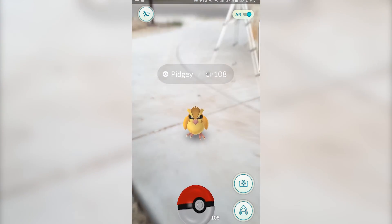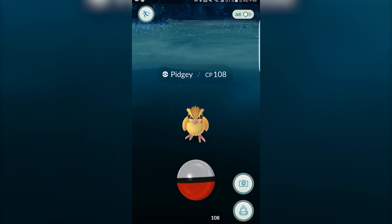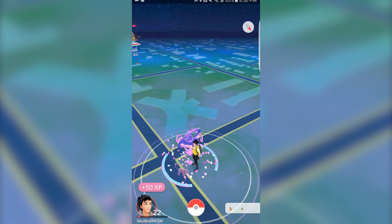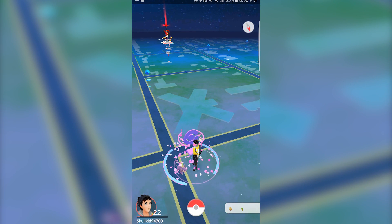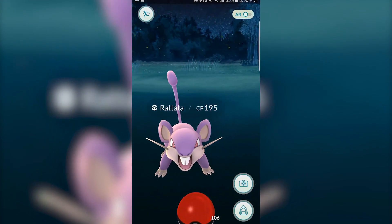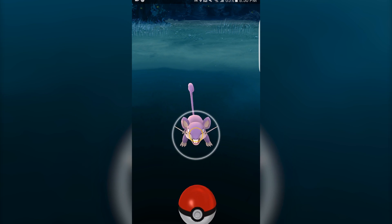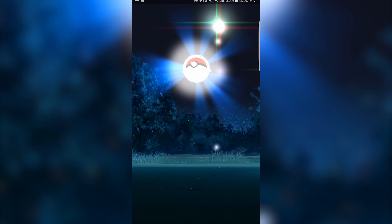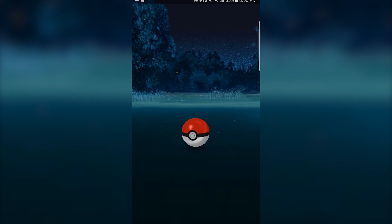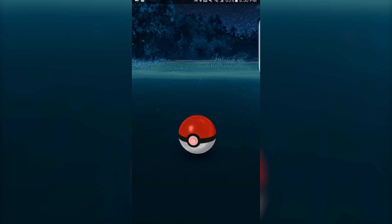The app also has a mode which you can use in-game backgrounds instead of the real-world AR ones, which is a nice feature for those who have older phones. The game mechanics are fairly good as well. To catch a Pokemon, first you need to find them. By either walking around or by using a lure or incense, you can attract Pokemon to your screen and then select them to try and catch them. Once you have a Pokemon selected, you will be able to swipe up on your screen to throw a Pokeball at them. If you throw a ball in the white circle, you will be able to catch the Pokemon.